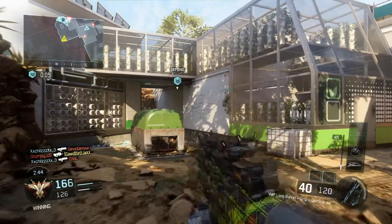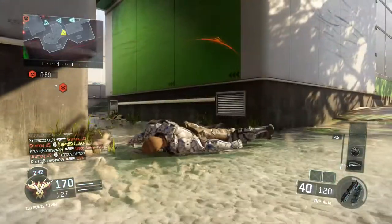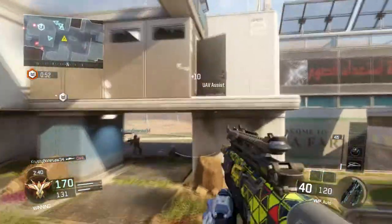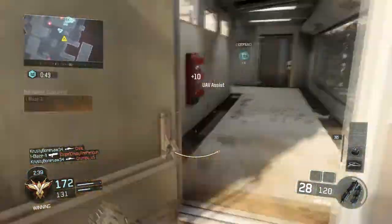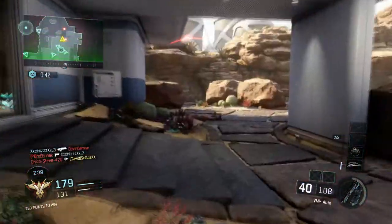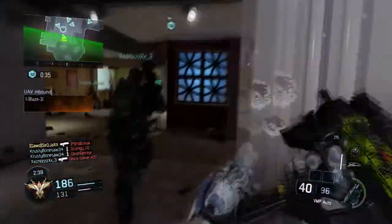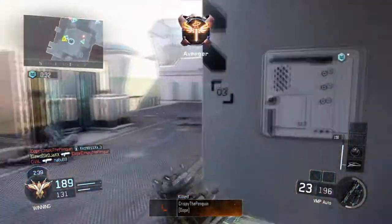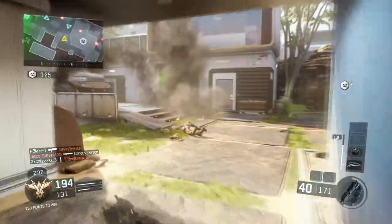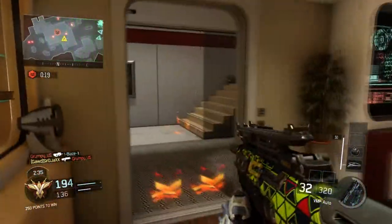My favorite specialist is the gravity spikes, but there's also the Sparrow which is a bow and arrow — people call it the Katniss. The Vision Pulse is really good; when you activate it you can see people through walls within a certain distance, not all the way across the map, so it's pretty balanced. The Annihilator is like a one-shot pistol — kind of OP but you only get it for a limited time. The Tempest is a one-shot energy burst weapon. They're really not as overpowered as everyone makes them out to be.